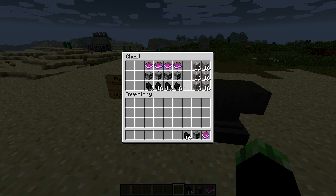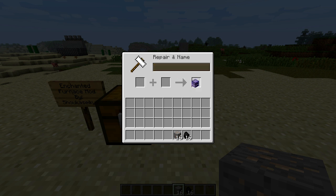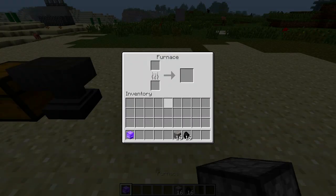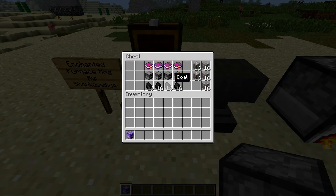We're going to start off with Efficiency. We're going to grab all this stuff and throw it in. Normally a furnace is going to take 10 seconds with no enchantment to smelt anything. With Efficiency, as you guys can see here, it's taking significantly less than 10 seconds to smelt. You can go to the mod page to find out the exact timing details.